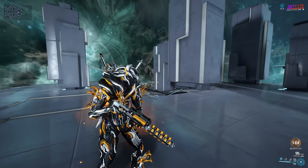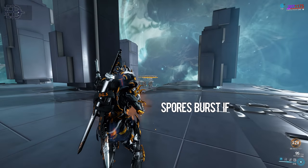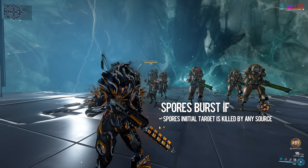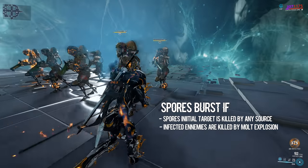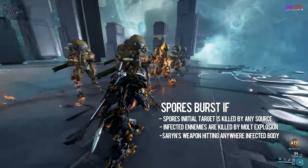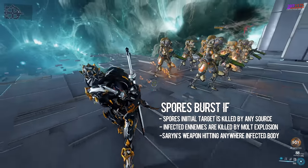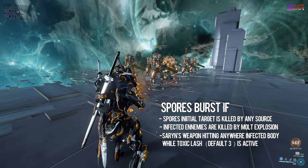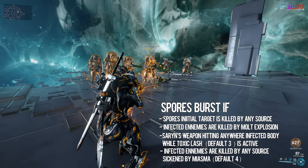All spores on an infected enemy will burst and spread if any of the following conditions are met: spores' initial target is killed by any source; infected enemies are killed by Molt's explosion damage (default 2); Saryn's weapons hitting anywhere on the infected enemy's body while Toxic Lash (default 3) is active; or infected enemies are killed by any source while sickened by Miasma (default 4).